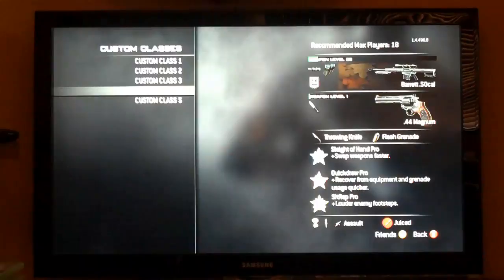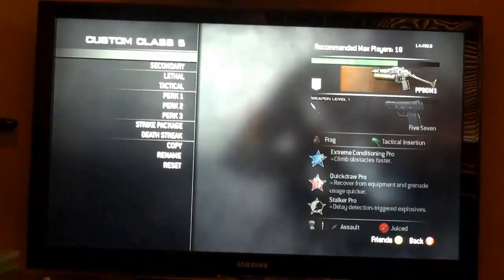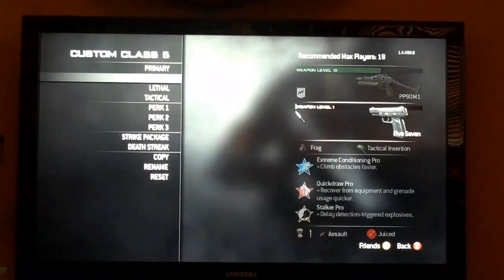First you need to get a good class with light weapons. What I've done is picked a PP90 OM-1. The proficiency and other attachments don't matter. Then you pick a handgun — my favourite is a 5-7 with tactical knife.